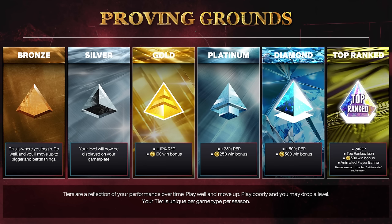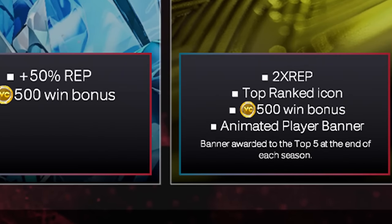A lot of people are going to see this and be like it's just 3v3 Pro-Am — yeah, the ranks look similar and some rewards are similar, but when we get to the Courtside Report you're quickly going to see how this might be the biggest W we've ever seen in 2K news history. Bronze is where you begin. Silver you get your ranked thing on your banner. Gold you get more rep and a 100 VC win bonus. Platinum is 25 more rep and a 250 VC win bonus. Diamond is 50 more rep and a 500 VC win bonus.